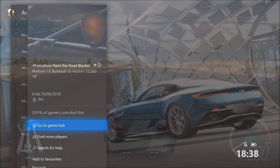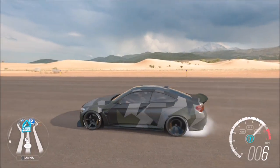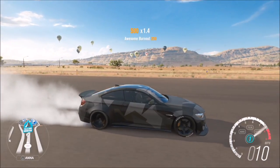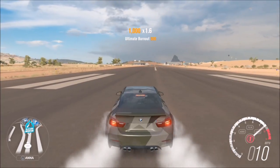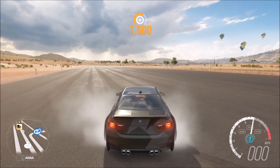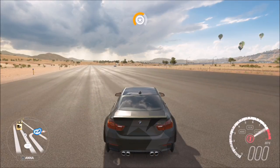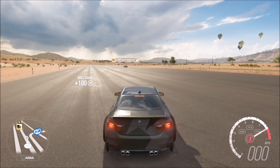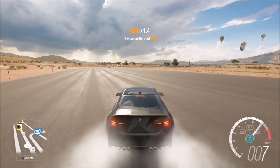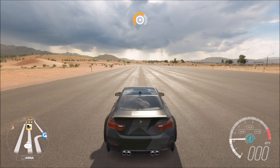The next challenge wants you to perform 15 burnouts to receive 35,000 XP — another very easy challenge. The easiest way is with a rear-wheel drive car, and try to make sure you've got a bit of space around you. The first method is just holding down the brake gently and giving it full power with the accelerator so you're standing still or slowly crawling at about five to ten miles per hour — you'll get four burnout skills and rack them up very quickly.